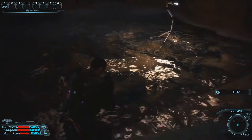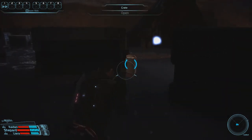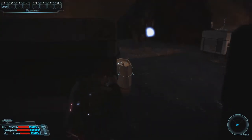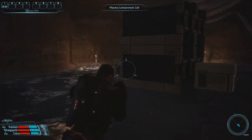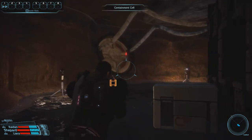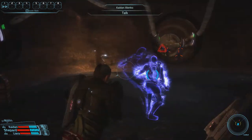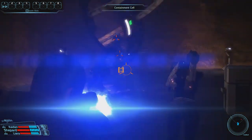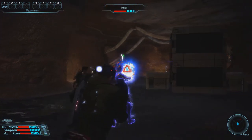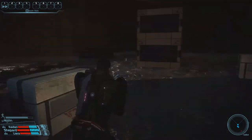There are three crates to loot in this area — not necessarily well hidden, but not in plain sight either. With the contents of all three now in our possession, we can proceed and activate the next group of husks. This back area is one you should definitely avoid during the first fight, as getting too close to one of the doors activates another group of ten husks, and having those join a group already chasing you is likely not going to end well.